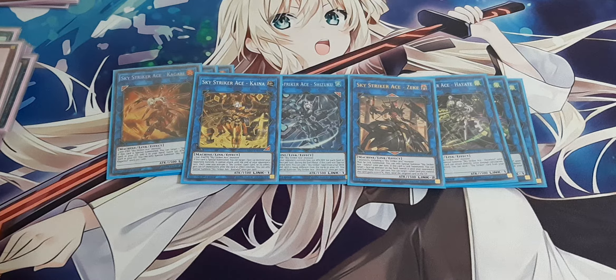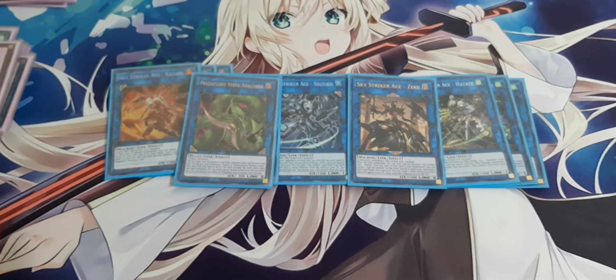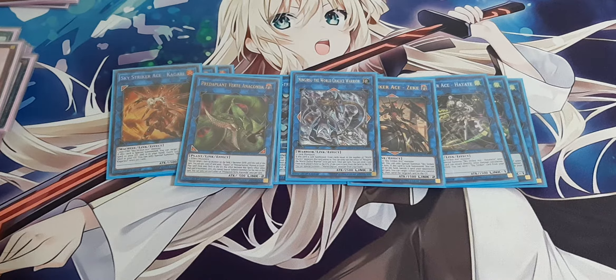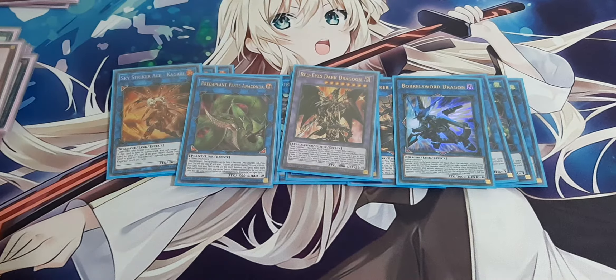For the other link and non-link monsters, we have one Predaplant Anaconda, one Yingirsu, one Borrel Sword Dragon, and my winning condition — Red-Eyes Dark Dragoon. That's it for my deck profile.